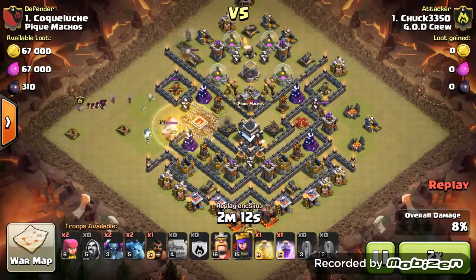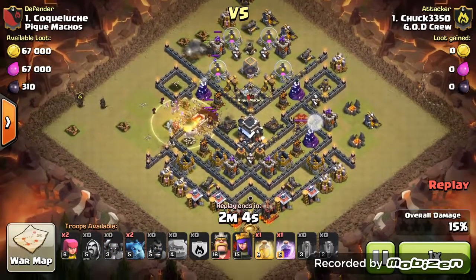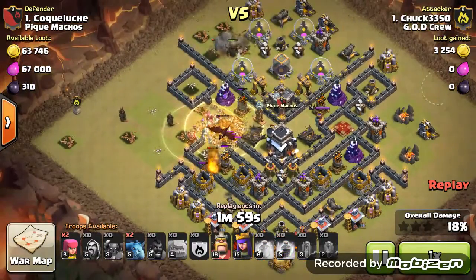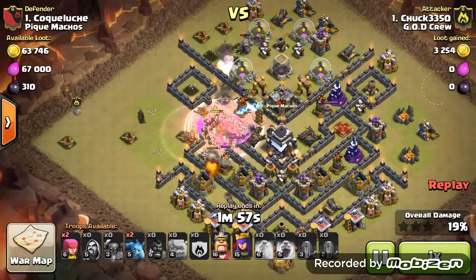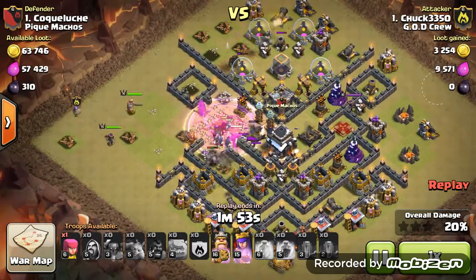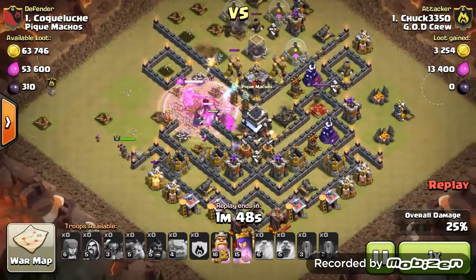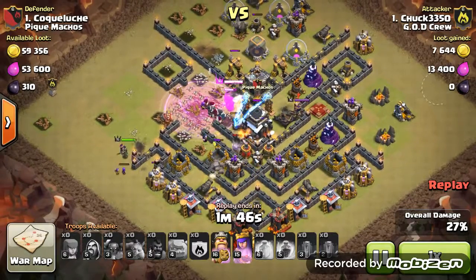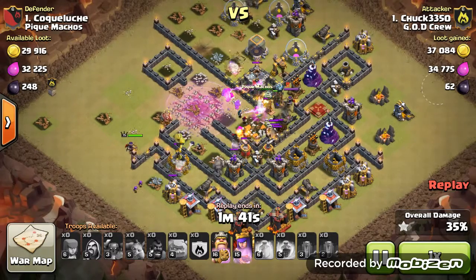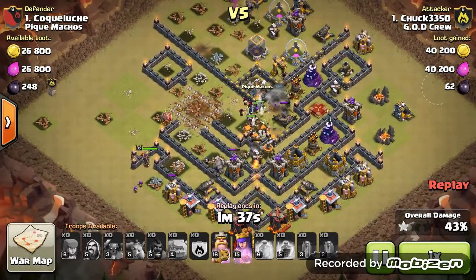I'm going to speed this up a little bit because I've got a lot of stuff to go through. He drops a heal, the Clan Castle comes out, and then he drops another heal which is kind of unnecessary — they're going to be healed faster. Then he drops his Rage, so he kind of did mess up on the heal spells a little bit. But nevertheless, he just destroys this base and gets his heroes in there.